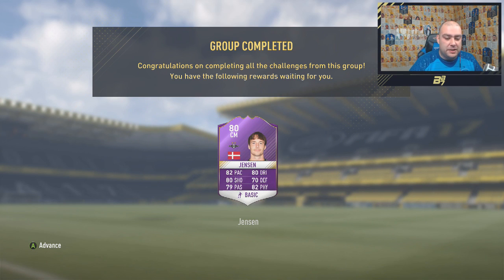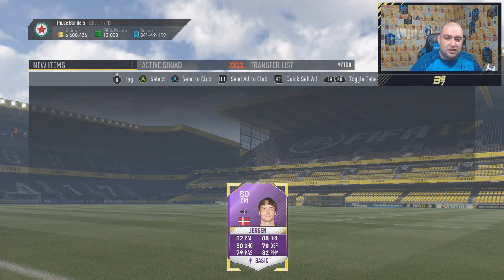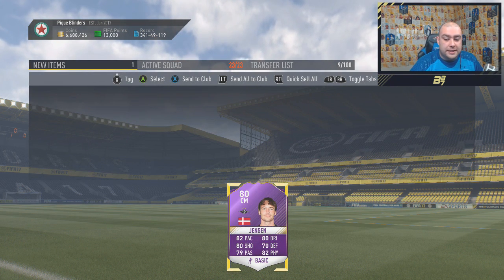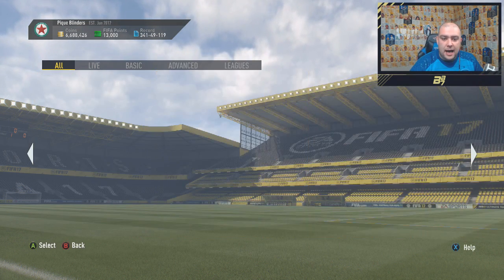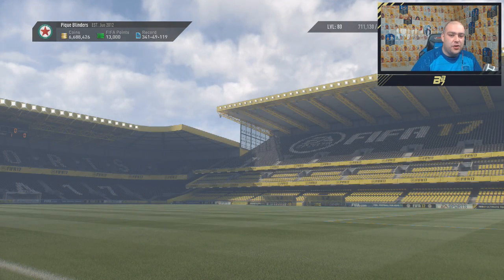That seemed a bit expensive the way I was playing. But I just randomly packed that guy anyway. And we have got another Squad Builder Challenge card into the club — which is Jensen. So a solid card, looks absolutely brilliant, I'm happy with it guys. And I'm not going to complete the other one which is live — the Ricardo Rodriguez one — which I would advise you guys not doing either.